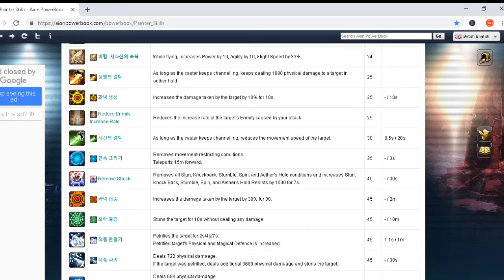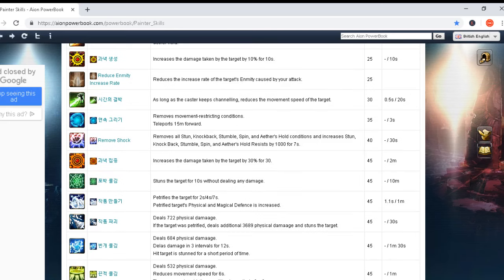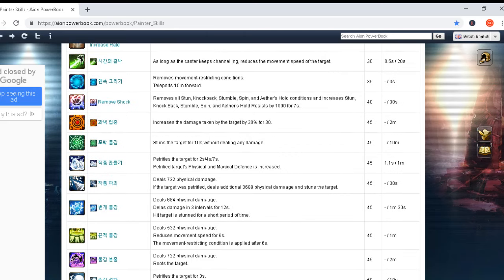This level 35 skill — if you remember the first skill I read was exactly that, just a higher level version. Now it has only a three-second cooldown and cast time zero. Then we have Remove Shock. After that, a skill that increases damage taken by the target by 30% for 30 seconds at skill level 45 — cast time zero seconds and two minutes cooldown. Two minutes is not short, but a 30% damage taken increase is really effective.